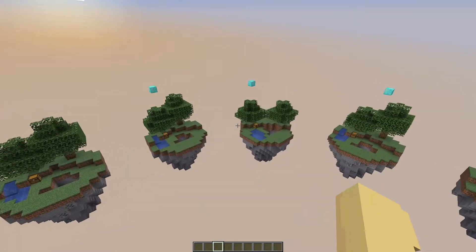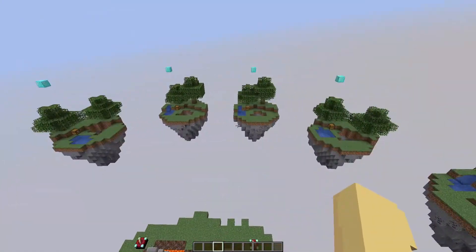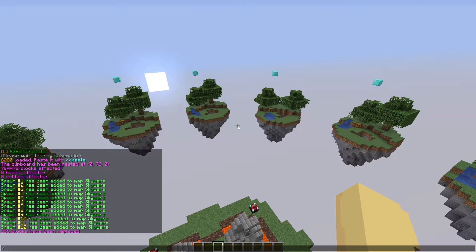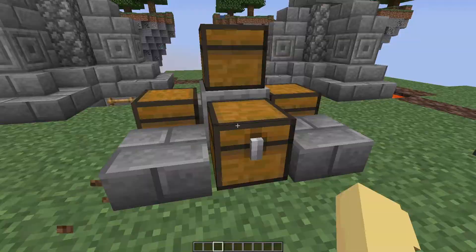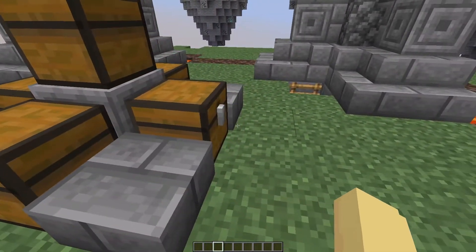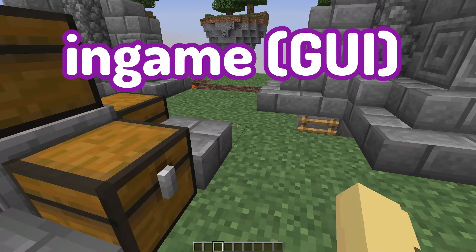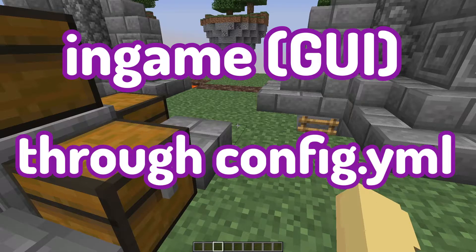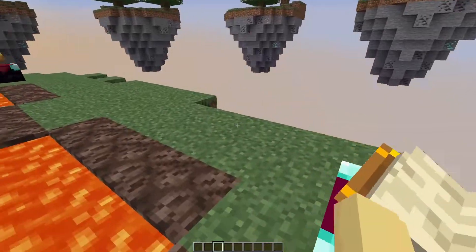Players will now spawn on the diamond blocks and have a glass cage around them automatically. Now we're going to set up the team size for this map — for mine, it's going to be solos, so I'll do slash SW map team size, the world name, and the amount of players per team, which is one. Now we want to edit the chests and make them customizable. There are two ways: either in-game through a GUI or through the config in your file manager. I'd recommend the config as you can go into more detail.